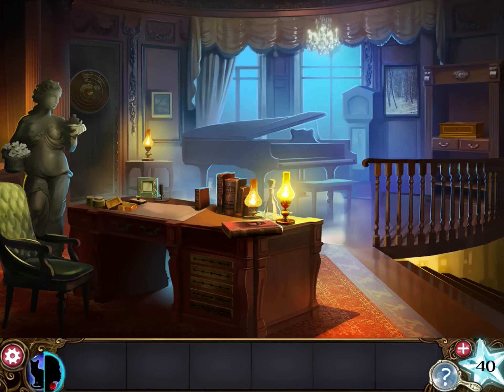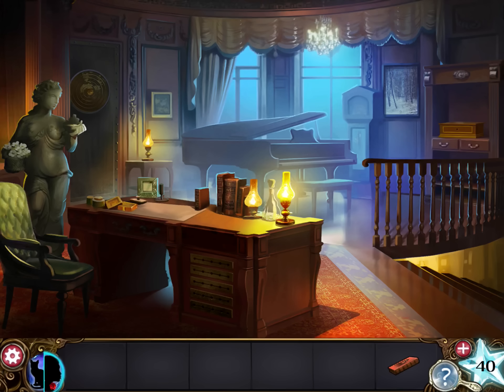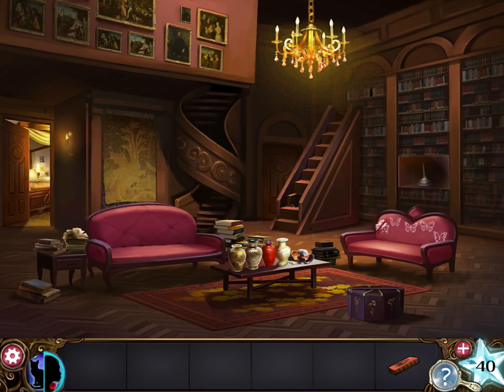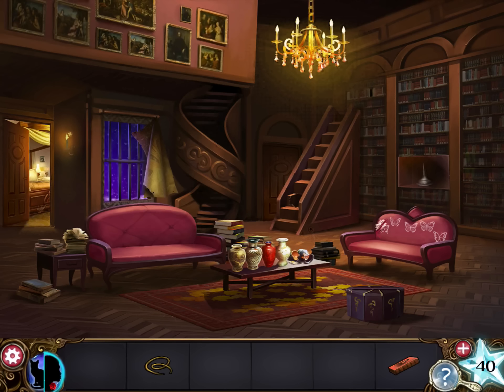Alright, now change into a human and grab this book. Let's head downstairs. Again, there's a lot of things to pay attention to, but first let's rip this curtain and grab the cord. Lift up the rug. You'll see a floor safe. We'll come back to that later.